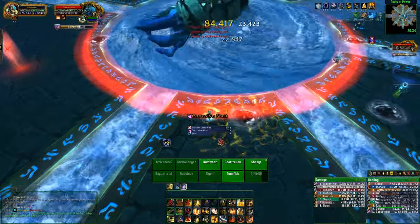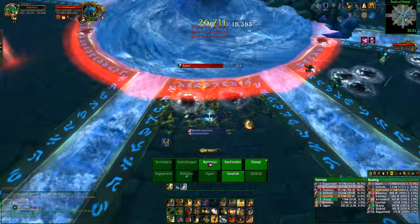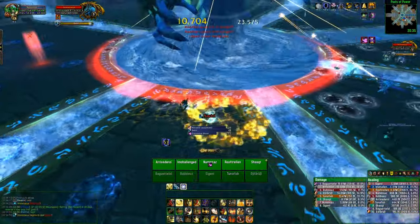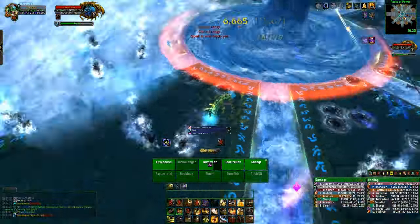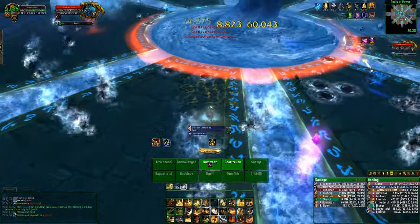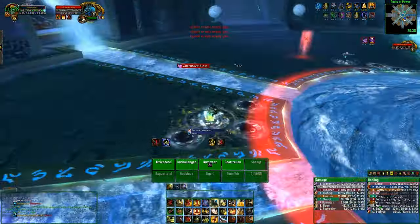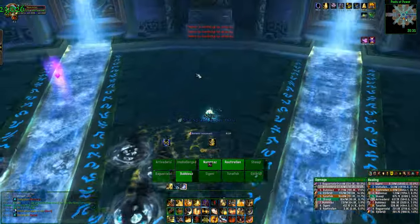The main ability for tanks is Corrosive Blast. This is a frontal cone ability aimed at the main threat target — the tank. Make sure you're by yourself when this lands, as it does shadow damage and you need your defensive cooldowns up. It increases shadow damage taken by 300% for 45 seconds and it does stack. So if you're not tanking, make sure you're not in front of him. You want to taunt on one stack and then switch straight back off — otherwise you're going to die.